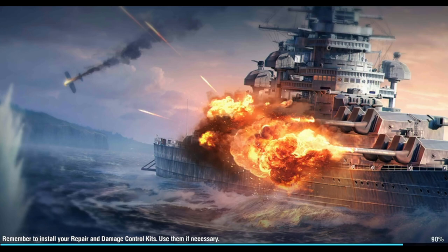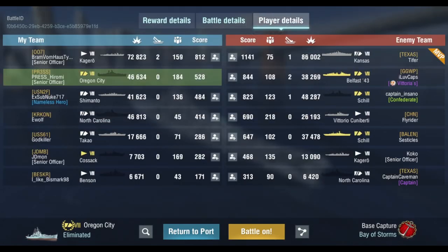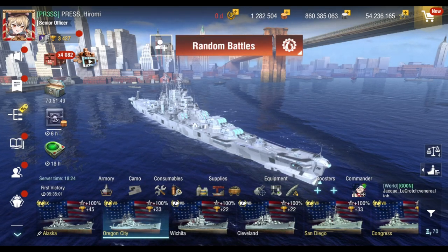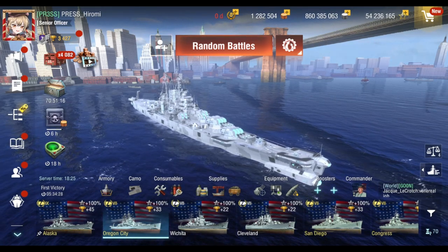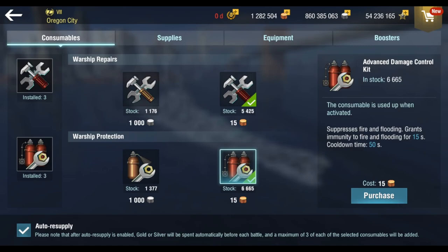Oregon City — I don't know what to say. The Precise Aim kind of helped, but I feel like it's not right. The citadel chance does feel like it's a little bit higher. Oregon City does need a little bit more work on it — I feel like it might need a buff on something. I don't know what buff it needs. Let's go ahead and change the commander and get the premium heals, then get into the next battle. I changed the commander from Popeye to Oldendorf and got premium heals and advanced damage control.